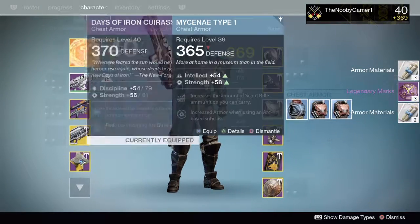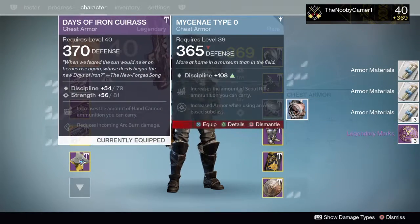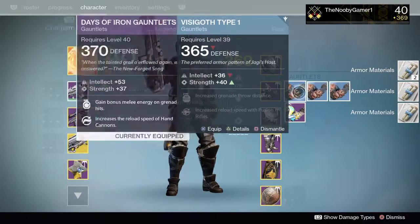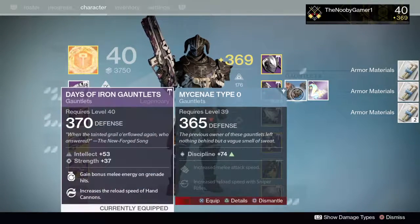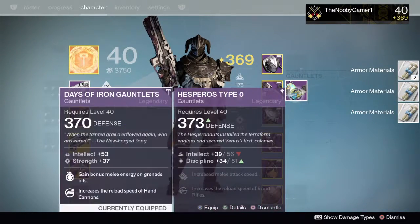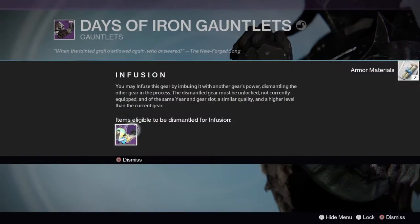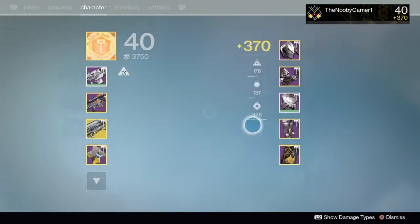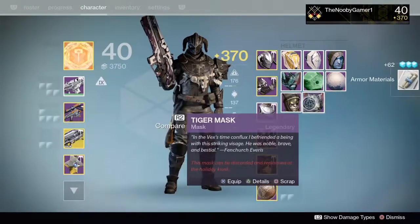I'll show you how many engrams we have at the quartermaster — it's pretty big. I hope I get something good out of this. Yes, 373 — that's pretty good. That'll rank us up to 370 light. There we go, we got to 370.